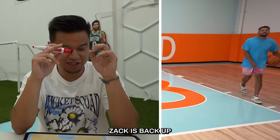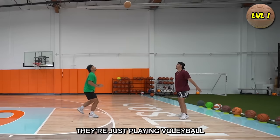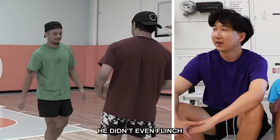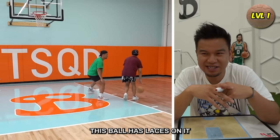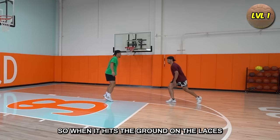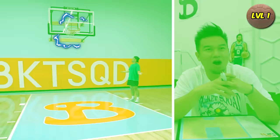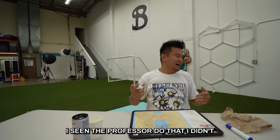Zach is back up, still on level one. That ball is tough. This is a storyline happening — these guys are fighting against each other. They're playing volleyball. He thought it was a dodgeball. He didn't even flinch. Handball. This ball has laces on it, so when it hits the ground on the laces, it's out of control. And that is a bucket! I've seen the Professor do that. Unfortunately, Johnny is moving on to level 12.